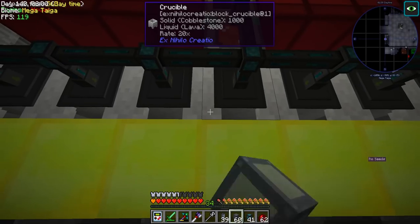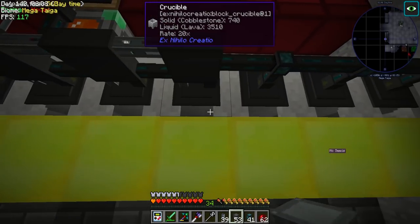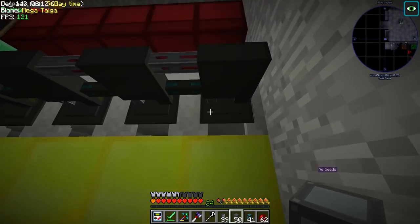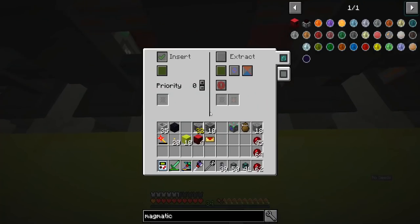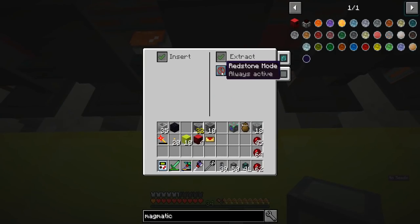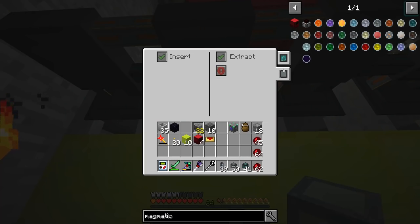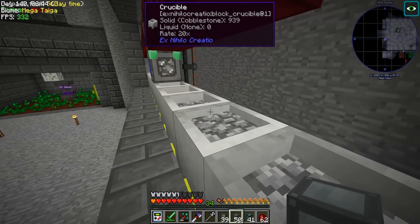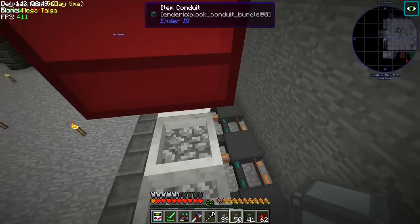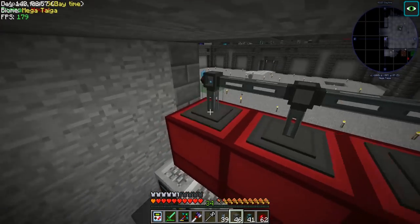Now we're gonna go ahead and start filling up from this way. You can just flat out fill these up because there'll be no lava flowing as long as we don't hit this, and as soon as we hit it they should all link up together so our lava production is gonna go through the roof. The only one we won't see in the middle is the middle one, which is unfortunate because I wanted to see the cobblestone being pushed down. If you look, they kind of go downward like that and then pop back up — that's pretty cool.